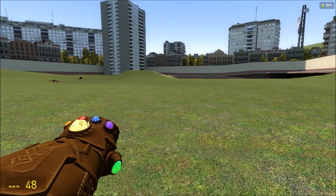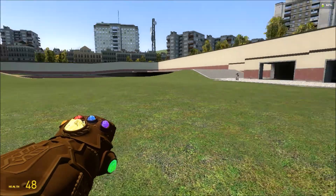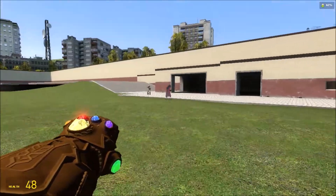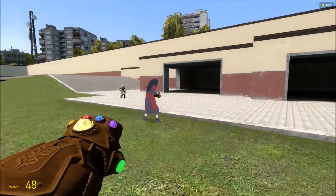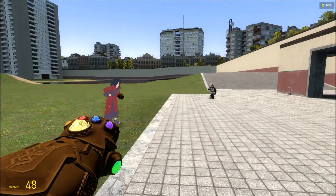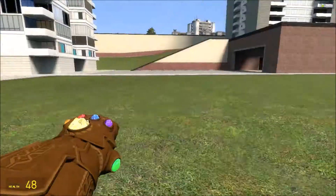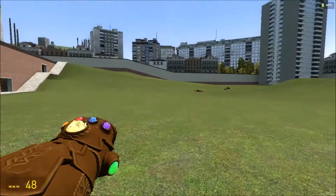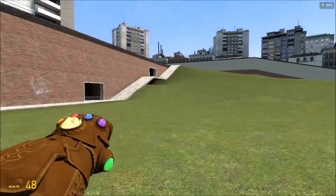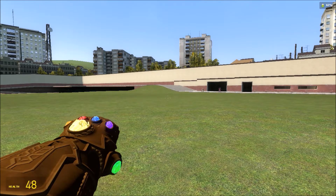Let's do the power stone — actually no, I wanna try this one too. Number 5: Illusion. So illusion basically lets you summon yourself, like creating an illusion to distract opponents from yourself. Oh, that black hole disappeared — nice. Alright, now let's move on to the power stone.